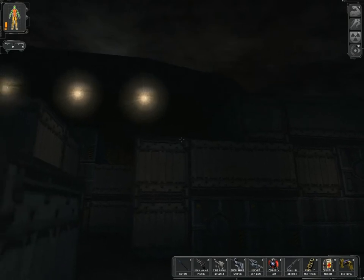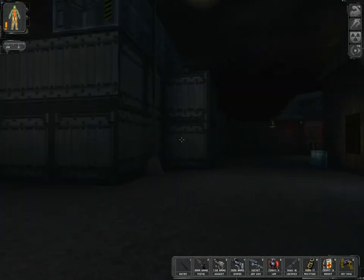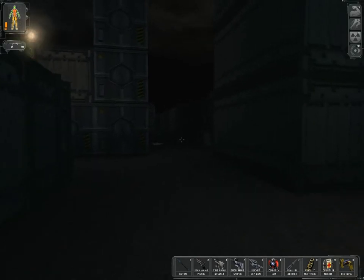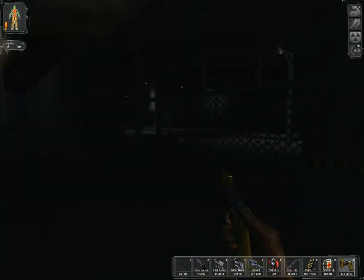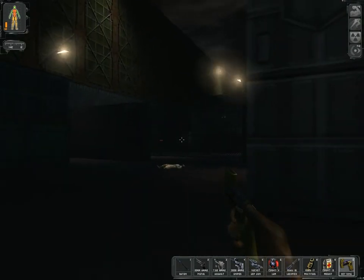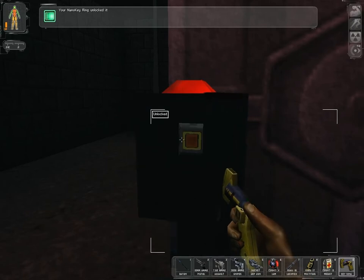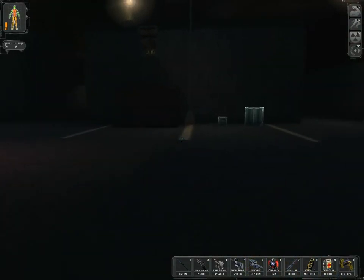They can be really helpful, especially these accuracy mods and such — they're really nice to have. The next part is to go inside here, and to do that we're gonna open this panel here with our nano key, and press a button and get inside.